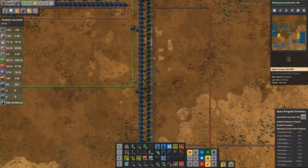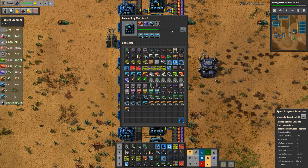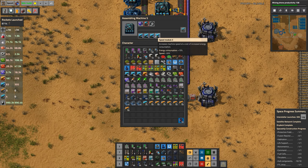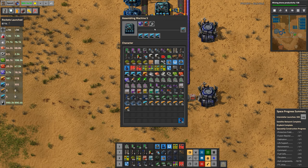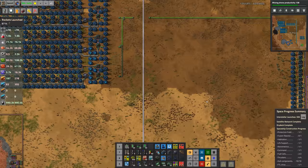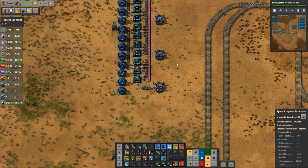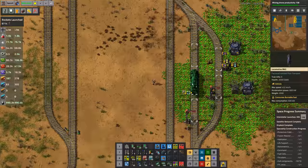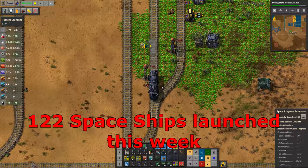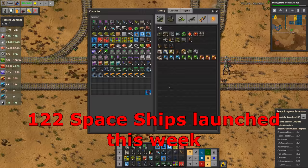This makes a ton of speed modules. The catch is the assemblers are still running Speed Module 3s — they use 6s in the beacons but just 3s in the machines, so this can get significantly faster. These have a speed of 170% compared to 50%, so this whole build can get significantly faster and probably will next week. Hopefully we've put enough speed modules back in — we're just under 60 on request — and we can get this topped right up and running at full speed.